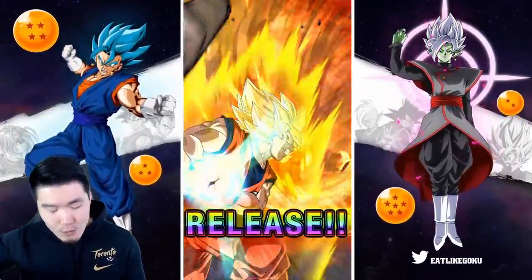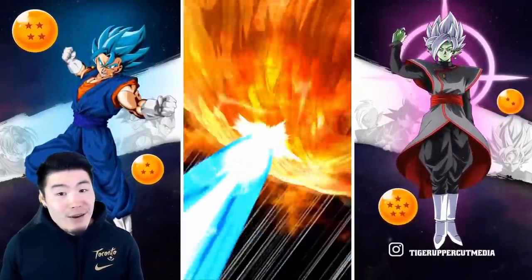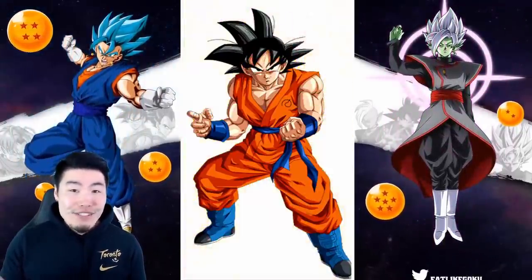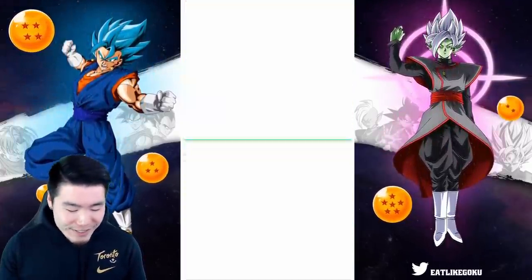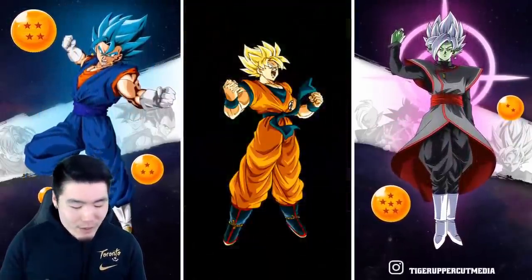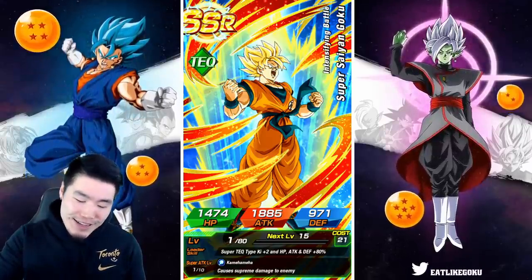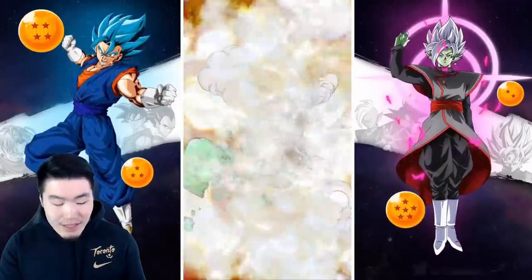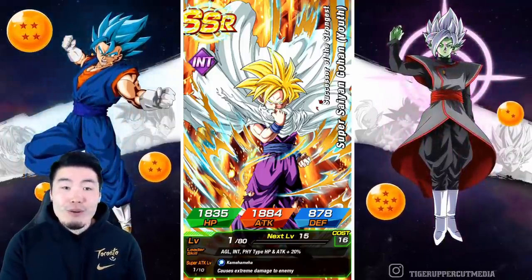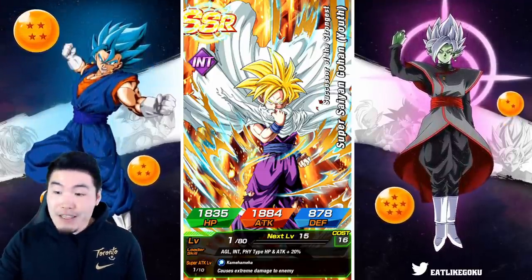First multi — we're just getting a random mix of characters, no animations whatsoever. Oh, we could get Super Saiyan God — I would actually welcome that — but no God either. No animations at all to start off this summoning video. Okay, there's a unit — it is actually a Super Saiyan God Goku, but not the one we want. He's rainbowed. I remember how hard it was for me to pull that Super Saiyan God Goku — I didn't get him until like six months after he came out, and now he's rainbowed and I keep pulling copies.